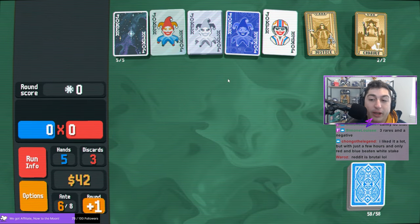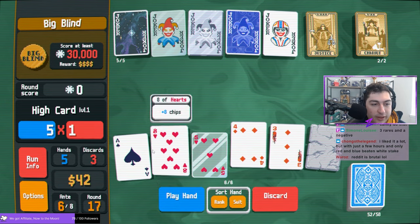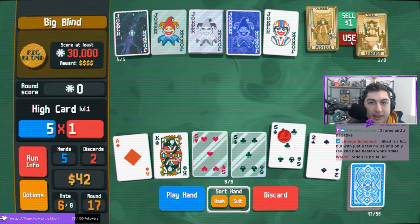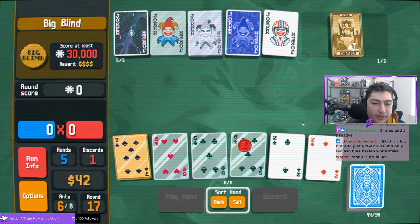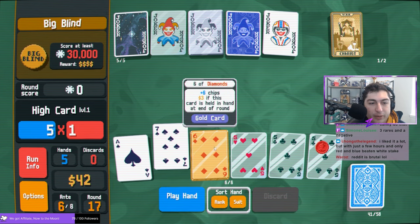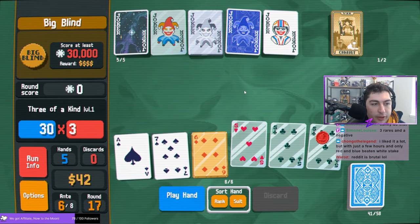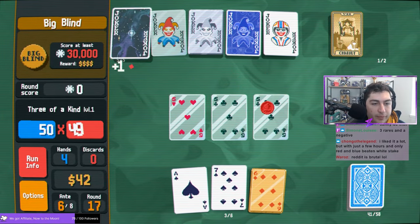This means that if you wanted to avoid spawning any of these jokers in your shops and taking up space in your packs, you could avoid playing any of those enhancements on cards. But just know that if you are looking to play these jokers or collect them for getting Completionist++, for example, you are going to have to get that enhancement onto a card first, and then that joker can spawn in the shop or a pack.